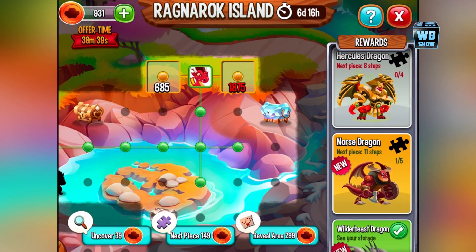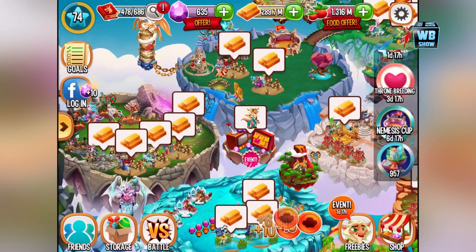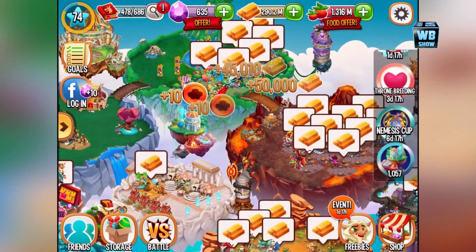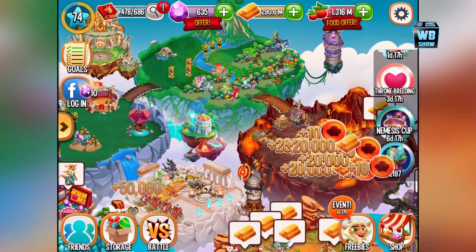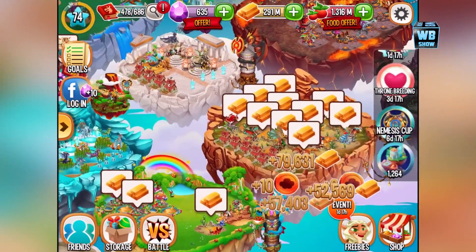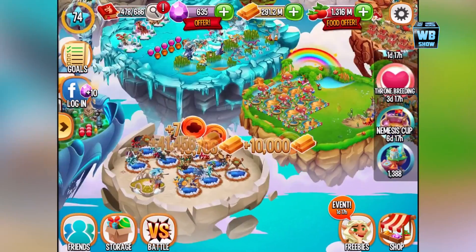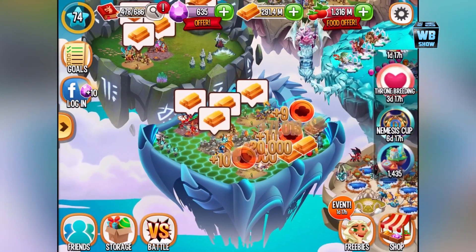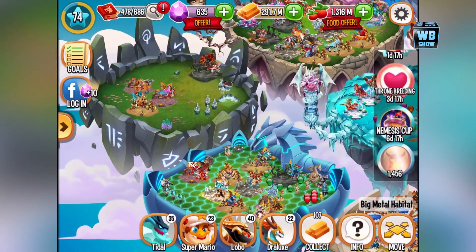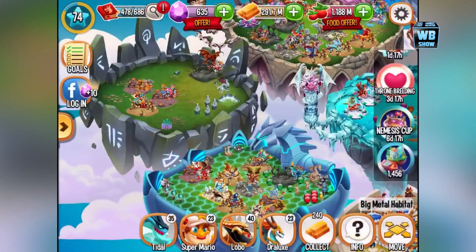It's going to take a pretty long while to actually complete the Ragnarok island, unfortunately. You can collect some fog coins now — you can buy them if you want, or collect them. We got our first dragon, and that's the only one I think I'm going to get because usually you can only get one dragon before you run out of coins. And now there are no more coins to collect.